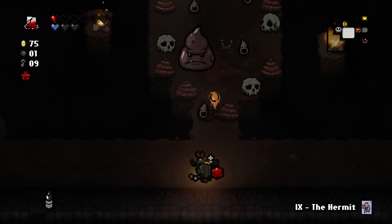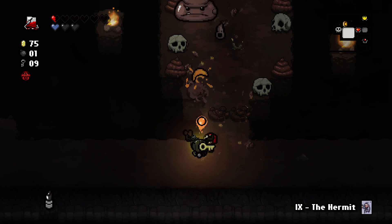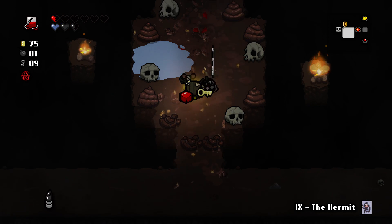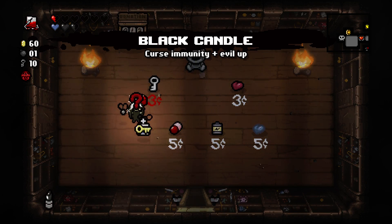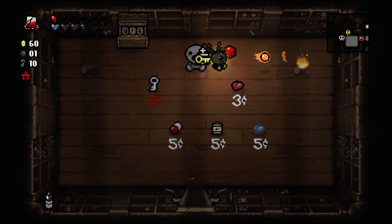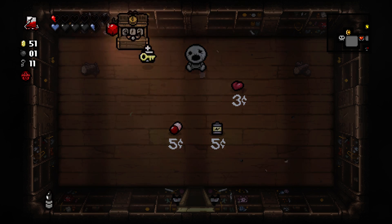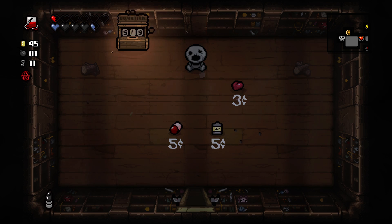I'm going to use the hermit's room. I'm way past boss rush so yes, I am going to use it now. Would have been nice to have a free boss rush item. No more curses for the rest of the run and a black heart. I'll buy a soul heart too and a key, and give the rest of my money to the donation machine.